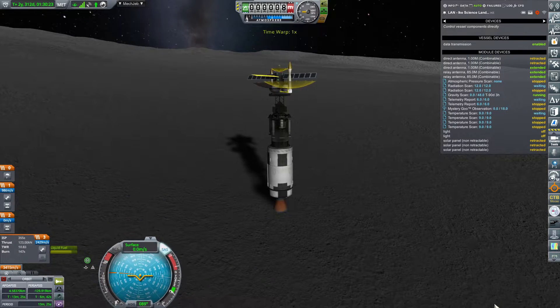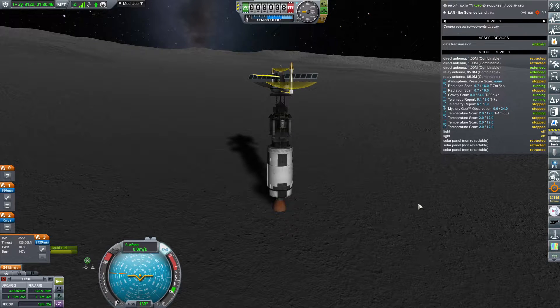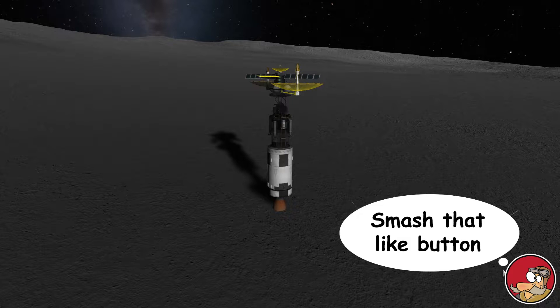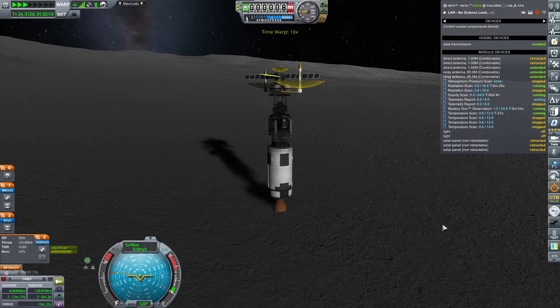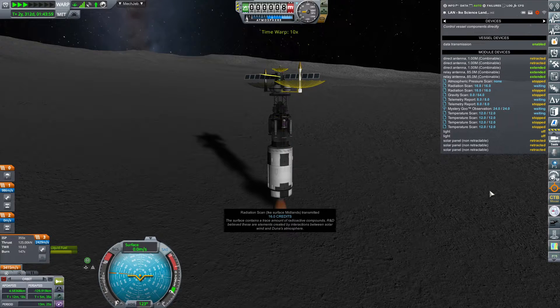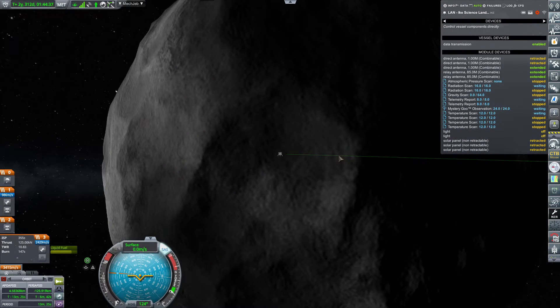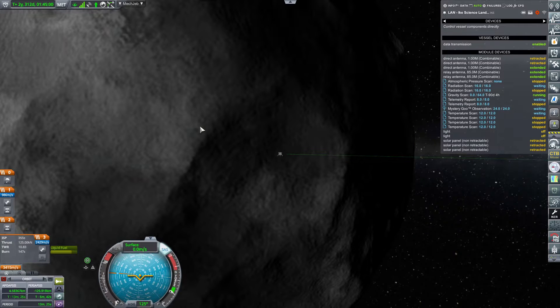And there we go! The SAS manages to keep it upright — perfect. That means experiments galore. Let's hit all possible experiments and make sure everything gets scanned as quickly as possible. By the way, smash that like button — every like is an additional cup of coffee for me! Mystery goo observation — I was saving that to get data from the surface of Ike first. We are sending data from the surface of Ike, and I think that's also one of the contracts we had. Wonderful. Gravity scan, mystery goo observations — everything is getting measured.